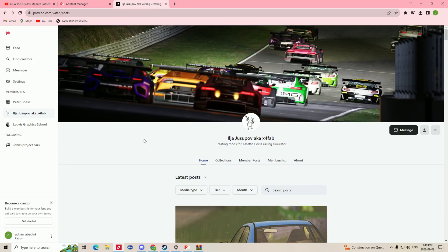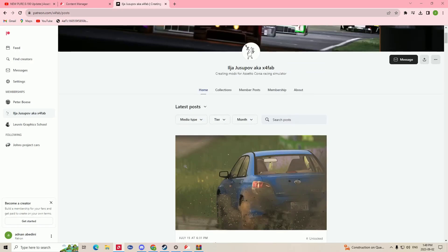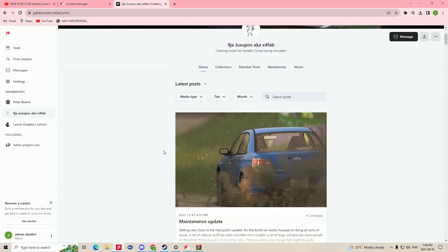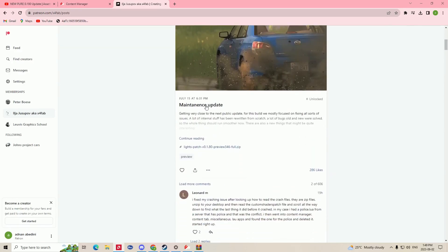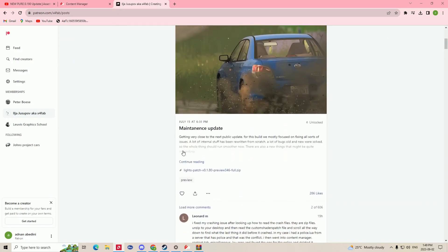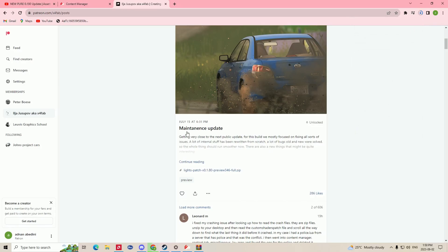Another thing we need to get is the Lights Patch, version 1.80 Preview 346. I'll have a link to that Patreon profile in the description as well — I think it's about a dollar a month. You can also pay once and then cancel the membership but keep everything you downloaded. Scroll to the latest version and click to download the Lights Patch version 1.80.